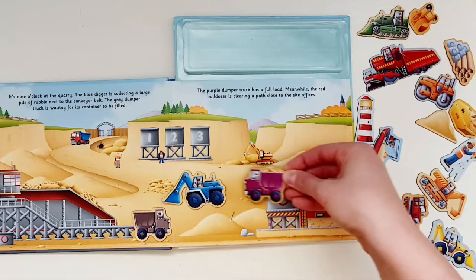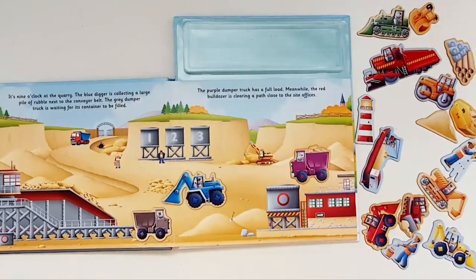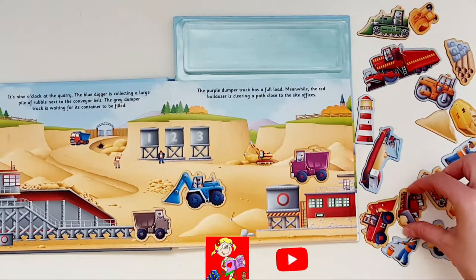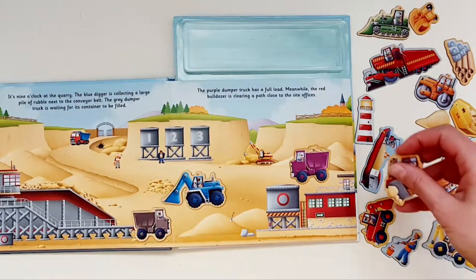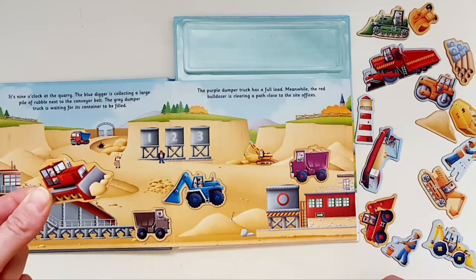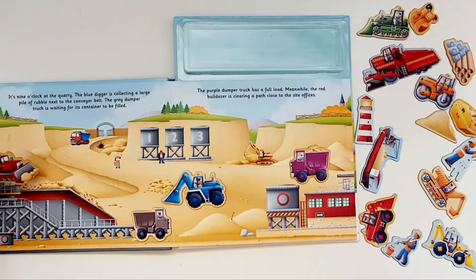The purple dumper truck has a full load. Meanwhile, the red bulldozer — where is the red bulldozer? There it is. The red bulldozer is clearing a path close to the side offices.